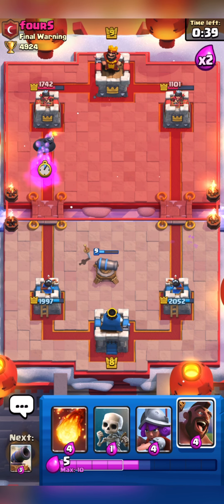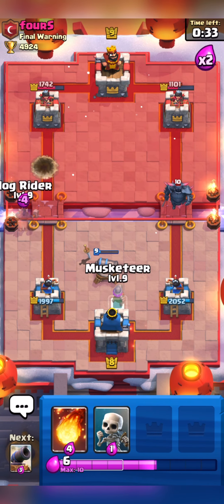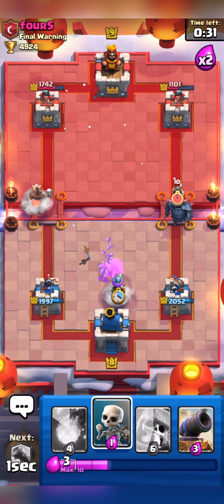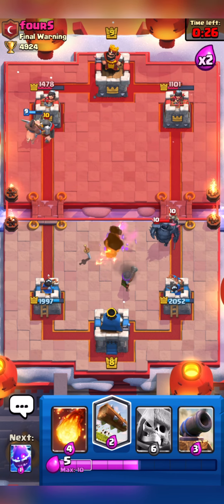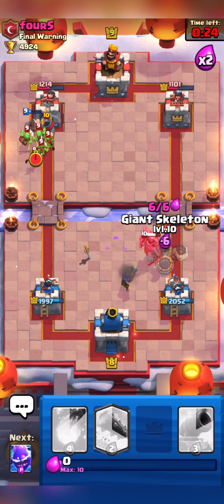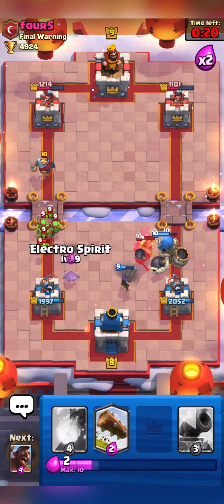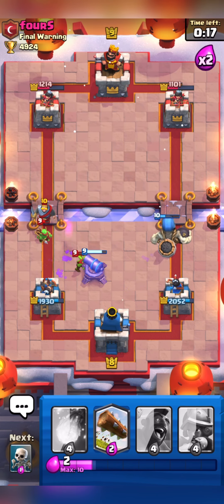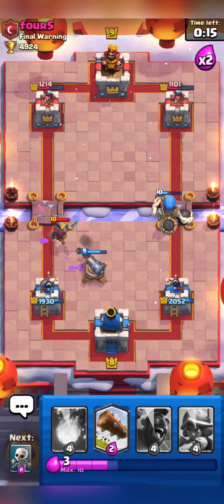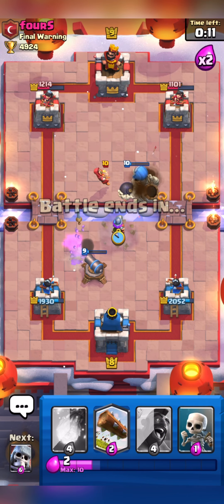We have Hog once more but I will wait. We are in 2x Elixir. He played his P.E.K.K.A., so I will go in the opposite lane. Here I will distract his P.E.K.K.A. for some time using my Skelly. And I will place my Skeleton Giant — I keep calling it Ice Golem out of habit, but it is Skeleton Giant.